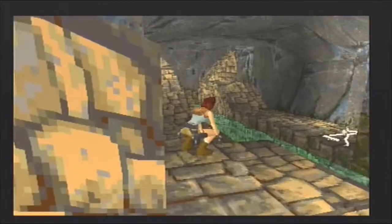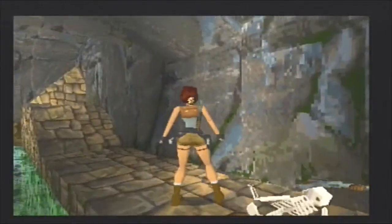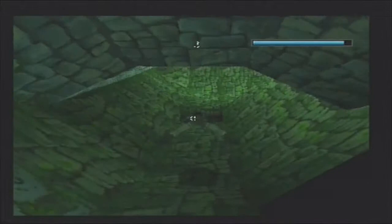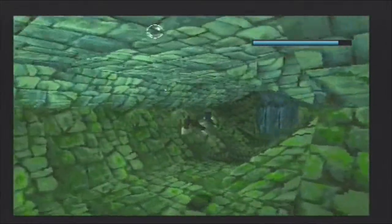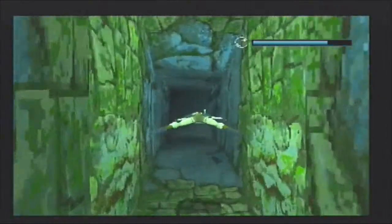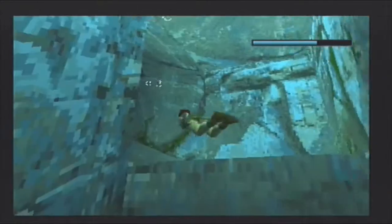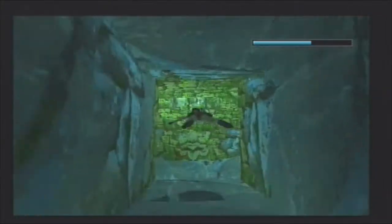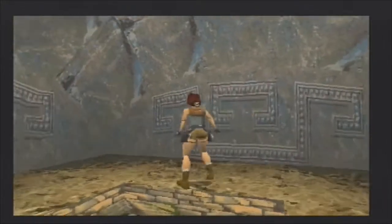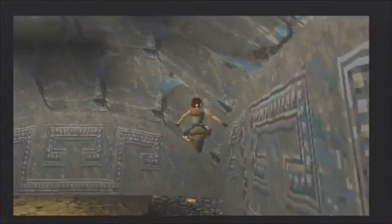There should be a shotgun down here - yep, there it is. There's really very little in the way of 3D texturing in this game - it's basically just a 2D wraparound so that no matter where you stand, the item just kind of spins in place. But this was 1996. There should be a little hole up here where I can get some air. There's secret number five - over in the corner we should have two sets of shotgun shells and a small medipack.